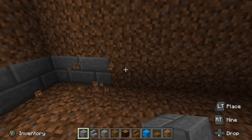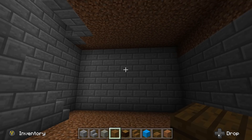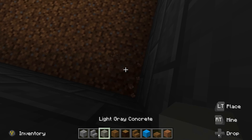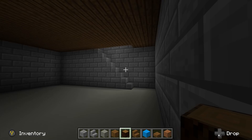Once you have your entire seven by eleven spacing dug out, take out your stone bricks and dig around the entire thing placing in stone bricks — that's going to be the walling of the entire basement. Then take out some spruce wood planks and fill in the entire ceiling with spruce wood planks, keeping it four blocks high. Next, fill in the entire floor with light gray concrete.